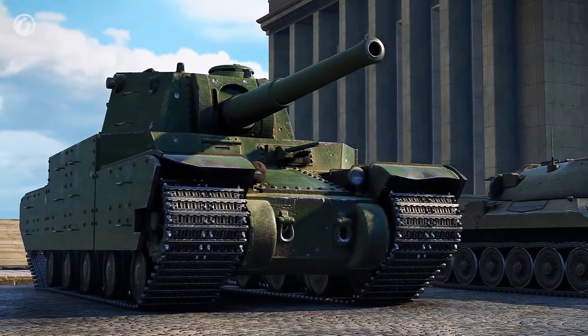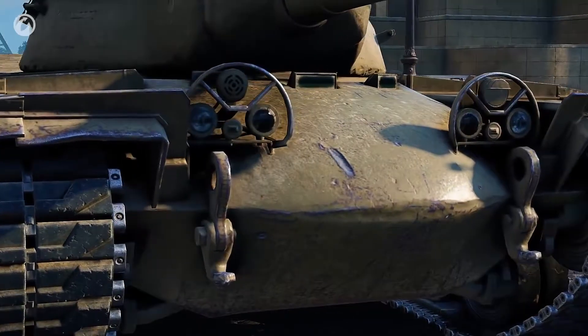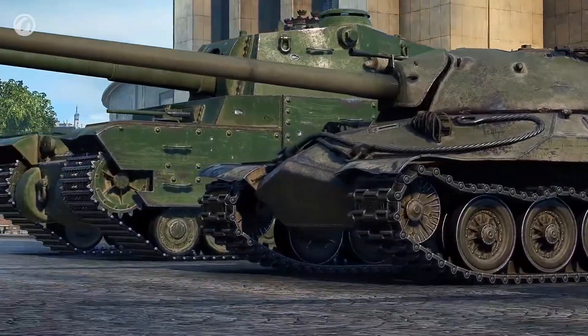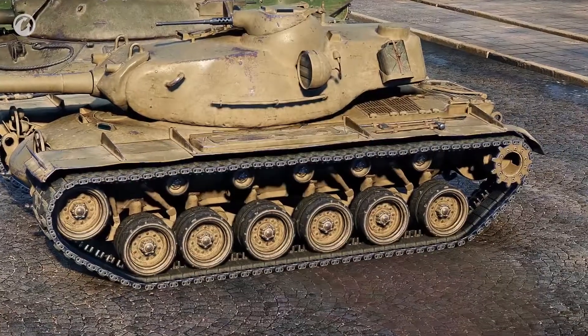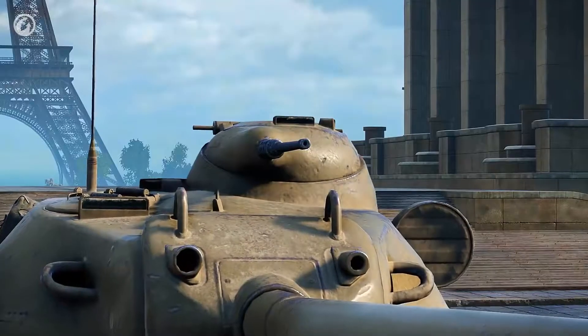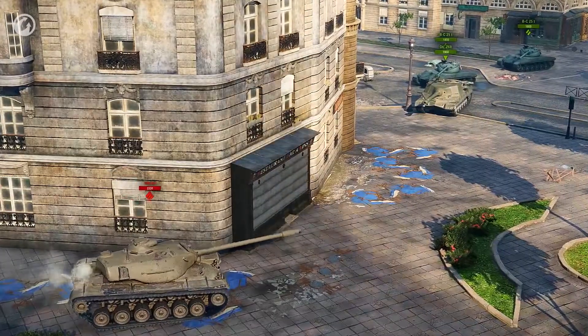Thick armor, sloped turrets, and well-angled armor plates all increase a vehicle's survivability. However, you cannot have a tank that's completely invulnerable. The lower glacis plate, sides, rear, and cupola — these parts are easy to hit and penetrate. That's why it's important to learn how to protect your tank.